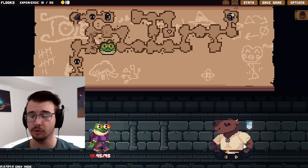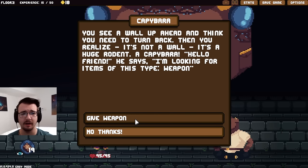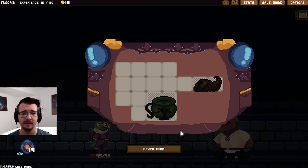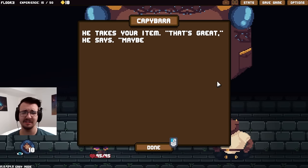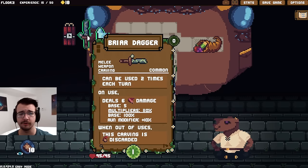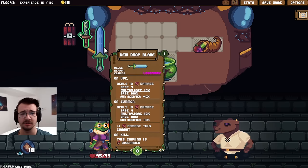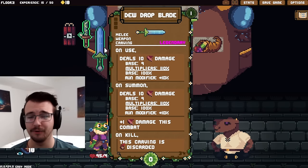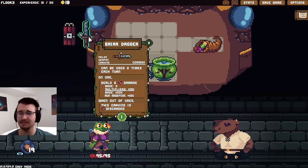Who are you? A wallop — then you realize it's not a wallop, it's a capybara. He's looking for a type of weapon. Will he take a carving weapon? Maybe I want one of these instead. Carving can be used twice per turn, deal six damage — when out of uses, it's discarded. So if I use it once I can keep it; if I use it twice, it discards. A legendary carving — ten damage on use, ten damage on summon, plus one damage in combat, on kill carving is discarded. This one seems pretty good too — it's free damage.